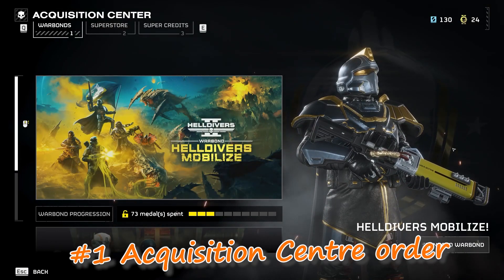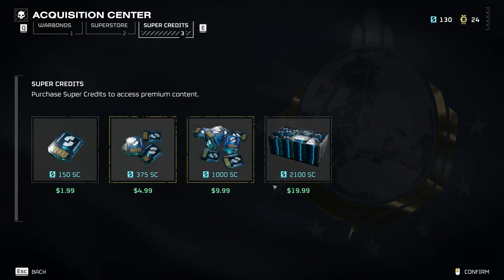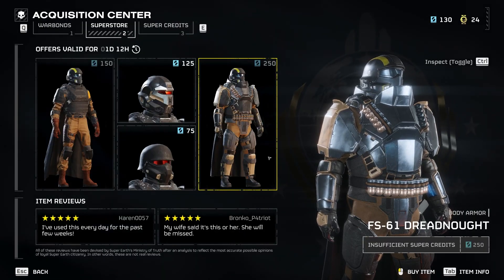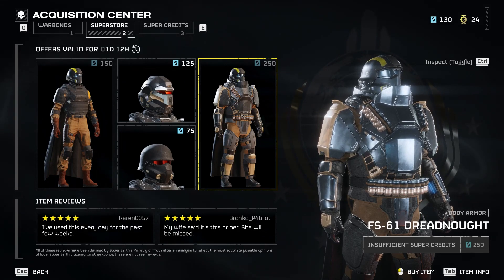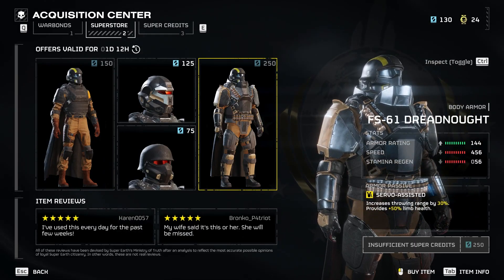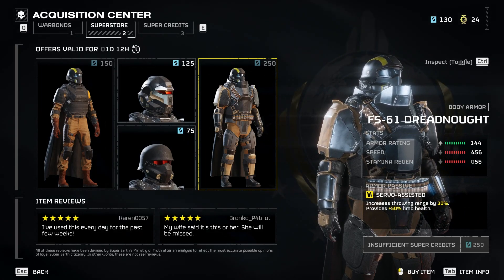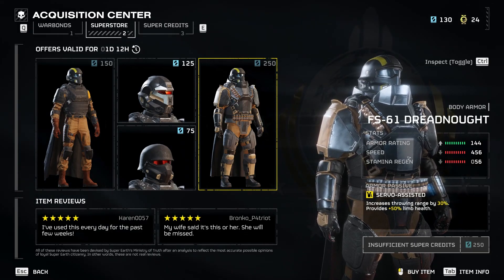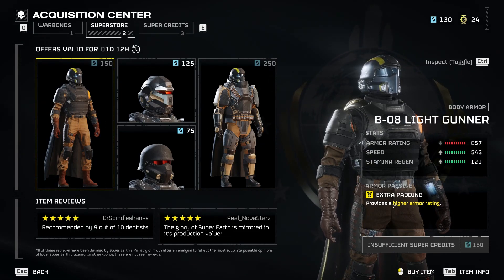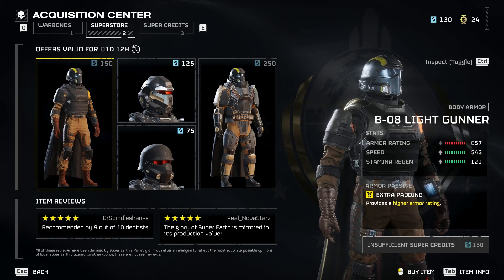First thing you might notice is the Acquisition Center. There are three different tabs. This one is if you don't play enough and you want to pay to get stuff. Here's the Super Store, which you can use super credits on. Some of these armors — it's only the chest plates that actually offer different passive perks. You can press tab or control to look at them and see what they do. This one offers servo-assisted; it's a heavy armor, so it has a higher armor rating, lower speed, and lower stamina regen. Whereas this light armor provides better speed and better stamina regen. Always keep that in mind when picking your armor for your mission.